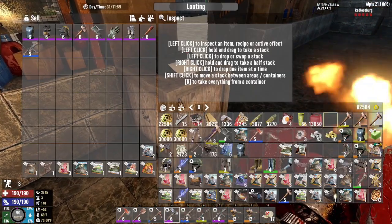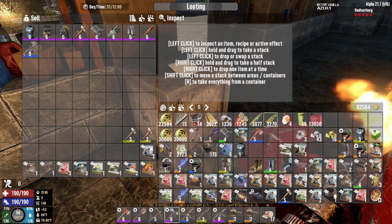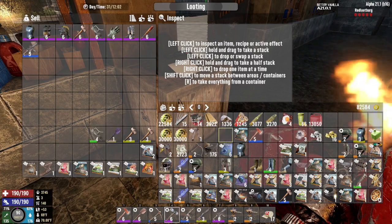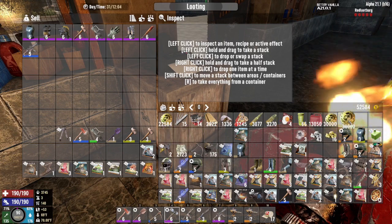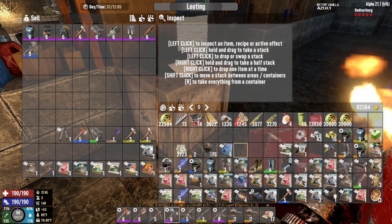I'm going to make room, obviously. God, there's so many sledgehammers. I'm just going to get rid of these — get rid of those level ones. Let's make some room for the mods and we'll go from there. We've got a lot to sell, a lot to try to get accomplished today.